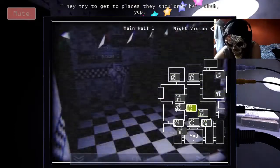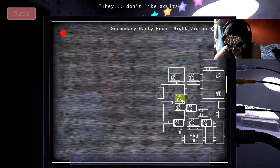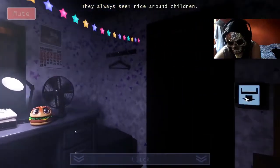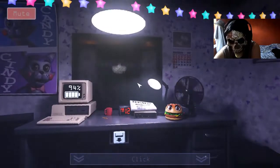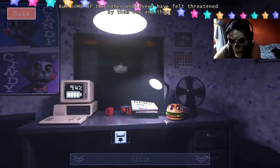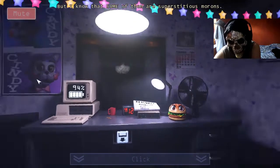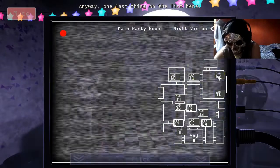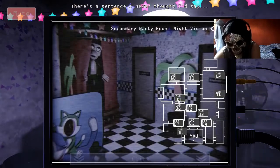They try to get to places they shouldn't be. They act weird after dark. They don't like adults. I mean, I suppose they always seem nice around children. Around us employees, they just kind of stare at you. I always thought they just hadn't been coded to interact with anyone other than children. But some of the other employees have felt threatened by them now and then. But I know that some of them are also superstitious morons. So who knows if they just became scared of the electronic looks at them or something. Anyway, one last thing on the list here.